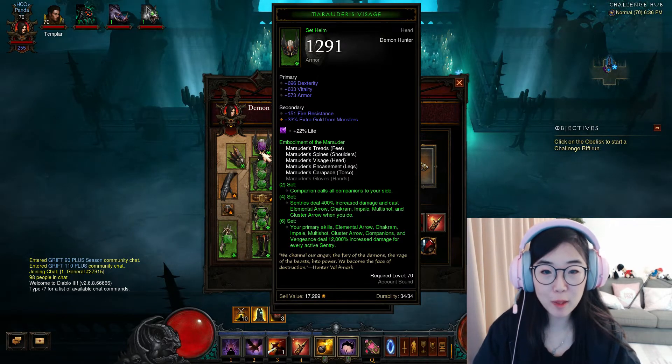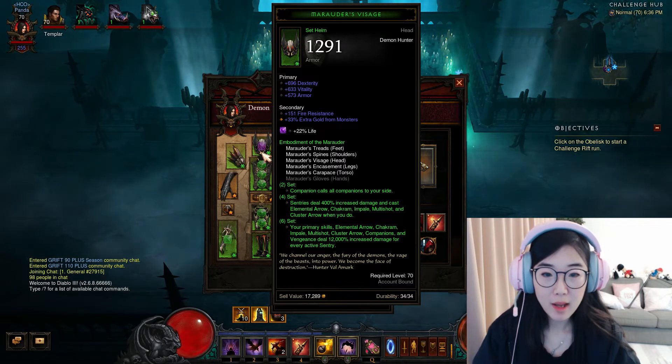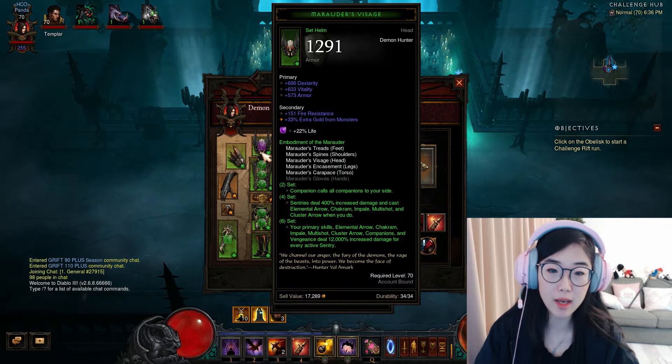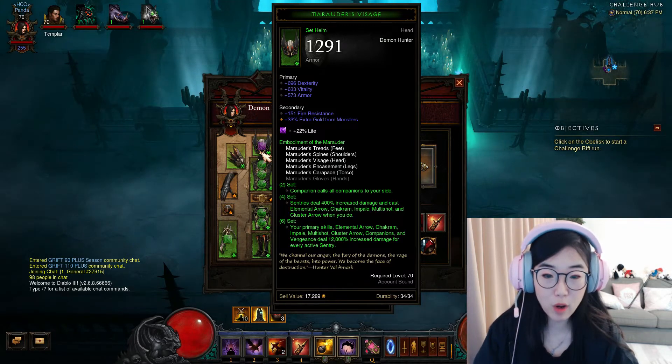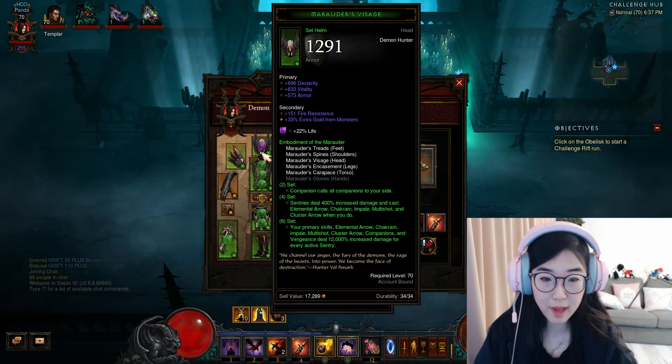This build is normally very focused on Companion and on Sentry. We can see that on the 2-set bonus, we can call all the companions. And on 4 sets, we have increased the Sentry damage. And on 6 sets, Sentry will further enhance — so in this case it will be our Clustered Arrow.